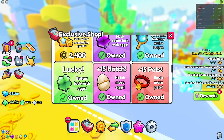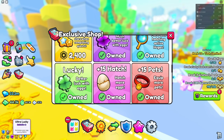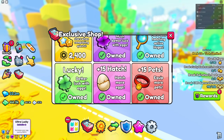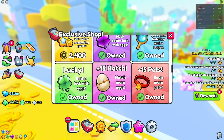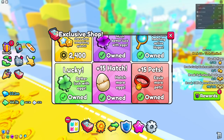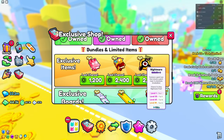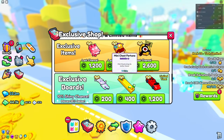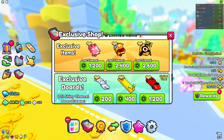Lucky is also not bad — it's cheap at around 200 Robux — but I prefer Ultra Lucky at 500 Robux. The 15 Hatches pass I don't really recommend since you can get free hatches anyway. Same with the Equip Pets pass — you don't really need those either.